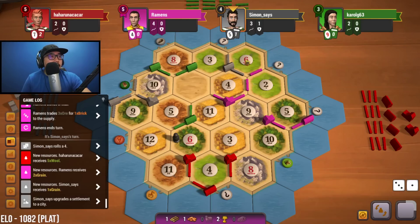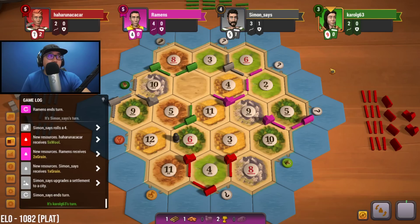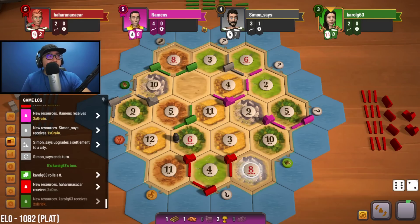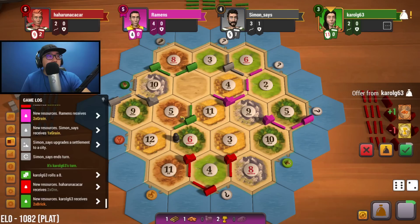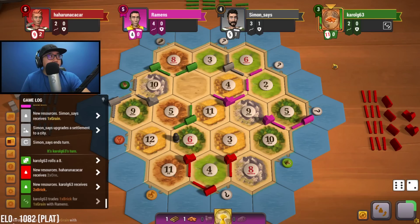That'll put us in a really good position because now we could also be a contender for longest road — go up here and then make our way down. We're currently sitting at four roads. Eight is rolled, we got nothing for eight. Let's see who else could go for longest — I guess green could as well.